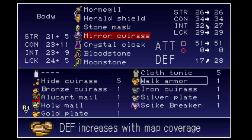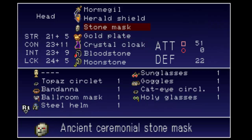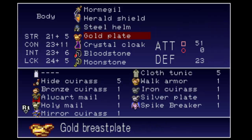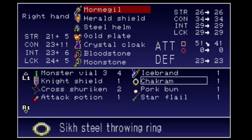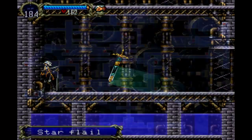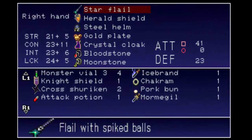Let's look at the gold plate first — it's going to increase our defense quite a bit, so that's pretty good. The steel helm also increases our defense. And the star flail: I also got a chakram, which was actually a rare drop — surprised I got it. The star flail is a quick weapon but I don't really like it, so I'd rather not use it.